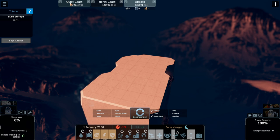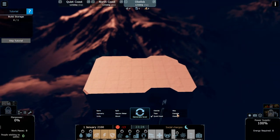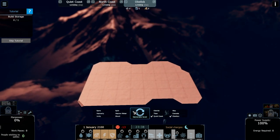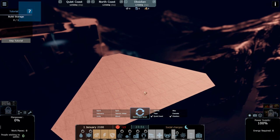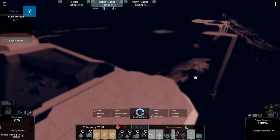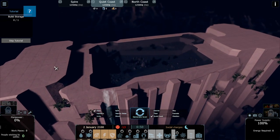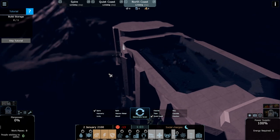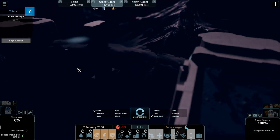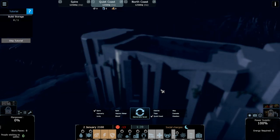We have Quiet Coast, North Coast, and Obelisk. If I want to change Obelisk to Cascade or Obsidian and generate the level, we get Obsidian and Quiet Coast remains. Let's change it to Spire — this one has only two mainlands because it's made out of two islands connected with one big suspended lake. I think this is one of the most important features added in this game.